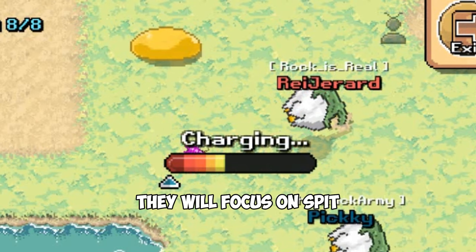Backup Spitter is the one who does both spit and shooting. They will focus on spit, but when the frog's defense is already low, they will do the shooting instead.